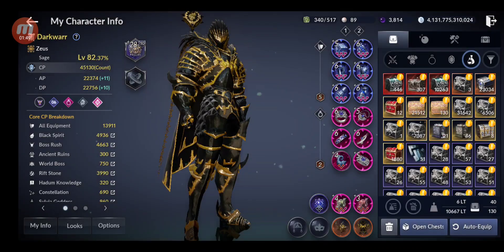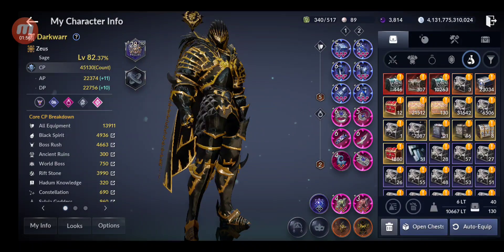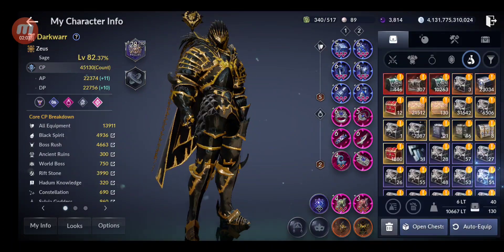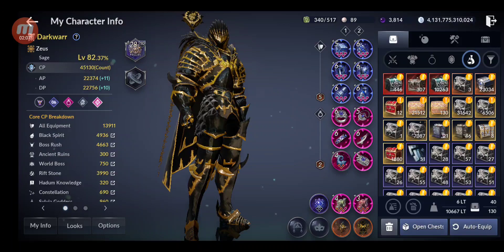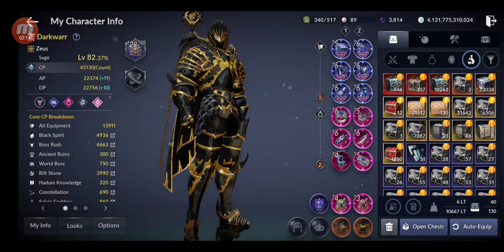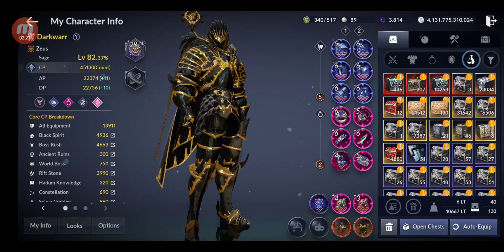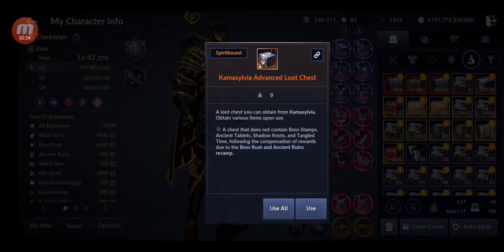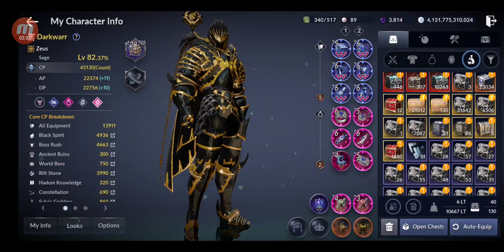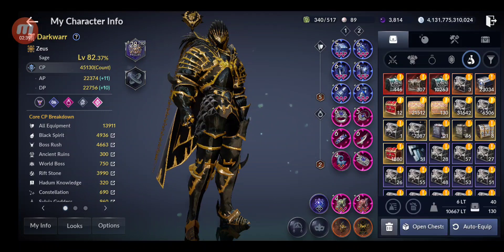We get the same loot chests from farming — the Legacy of Kame Silvia and Kame Silvia advanced loot chest — for both the ancient ruins and the boss stamps. However, we're not getting new boss stamps or ancient tablets from these loot chests we had saved. We get the corresponding reward chests as if we had already used them.